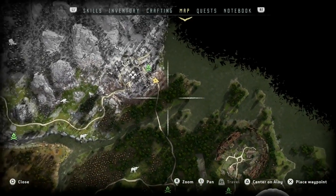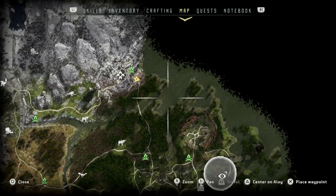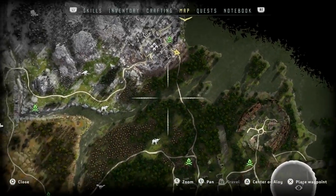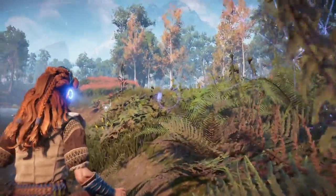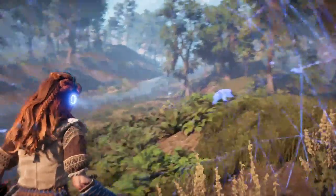Over here you have every animal you need. You have massive amounts of fish in this patch of water. And if you follow the river back and forth you can find everything else — there'll be rats near the water's edge, boars, turkeys, foxes aplenty, a lot of raccoons and rabbits, and even the occasional goose.